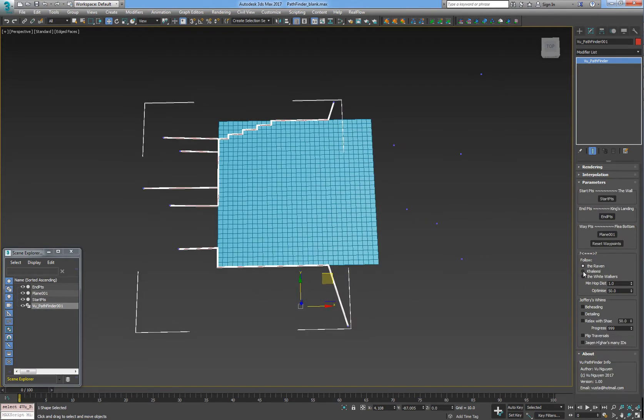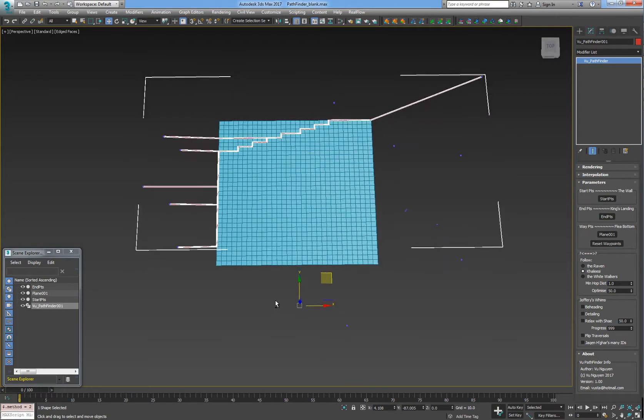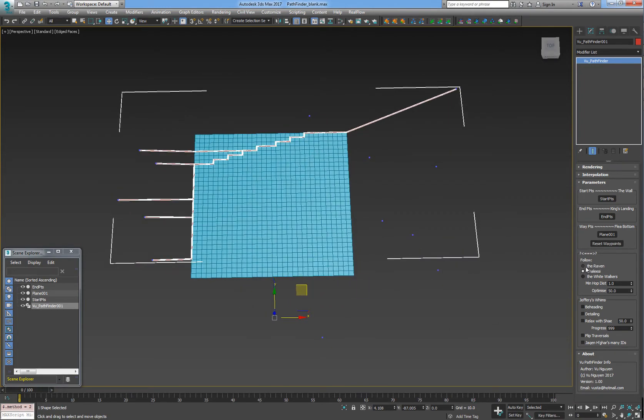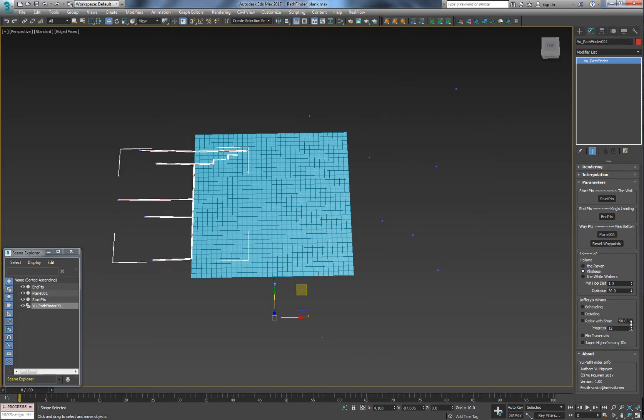This option — as you know, Khaleesi always takes the long way around to get somewhere. So this is Max Distance and this is Min Distance. And the White Walkers mode is each start to each end, and they spread like a virus.